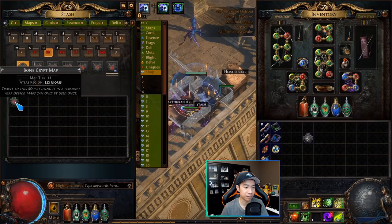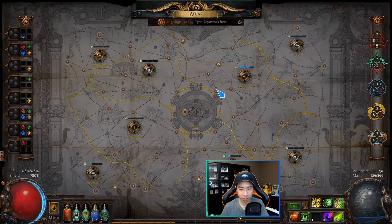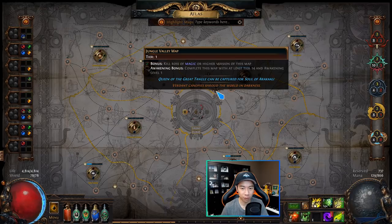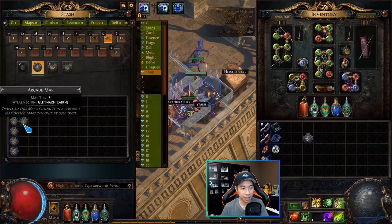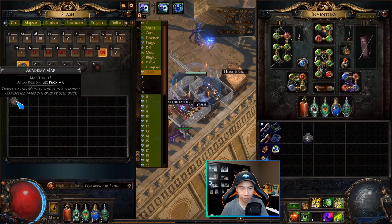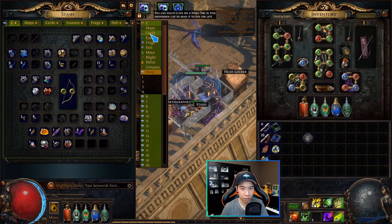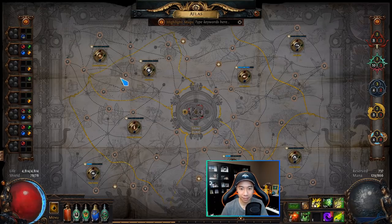What that color-coding means in practice: white maps require you to complete them in magic form to get the first bonus level; yellow maps require you to complete them as rare maps using an alchemy orb; and red maps require you to complete them corrupted using a Vaal orb. The base atlas starts as only white maps — tiers 1 through 5. To get to yellow and red maps, you use the Conqueror mechanic.